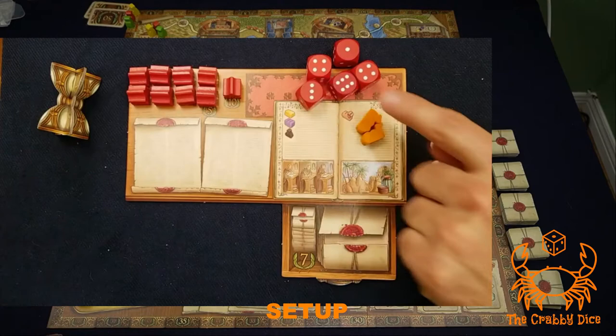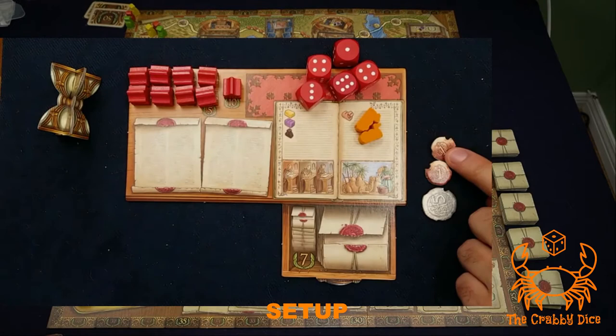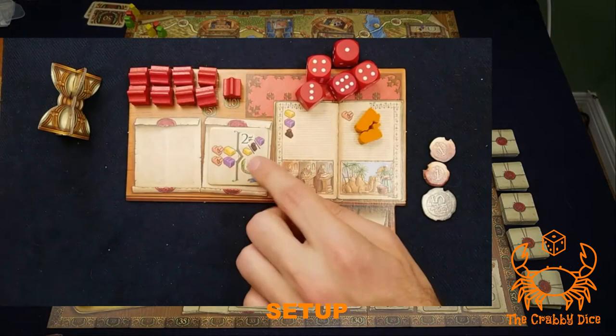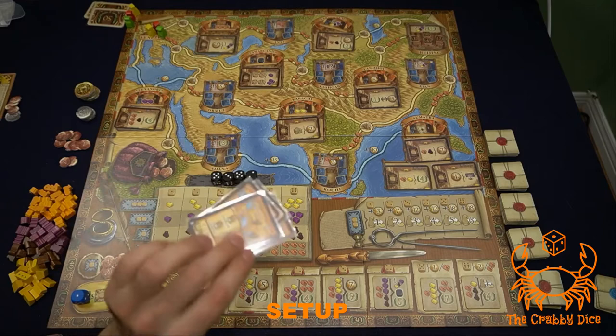For the player board area, give each player a player board, five dice of their color, two camels, and nine trading posts — place one on each of the spots. Figure out who the first player is and give them the first player marker. The first player starts with seven dollars, and each player to their left gets one extra dollar. Each player also gets one of the blue contracts placed on one of their two contract spots.